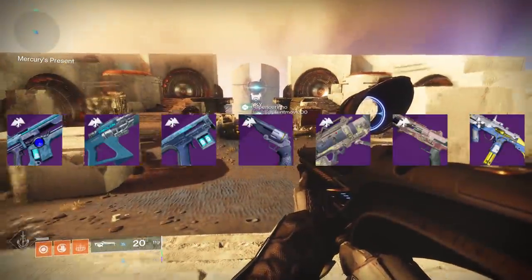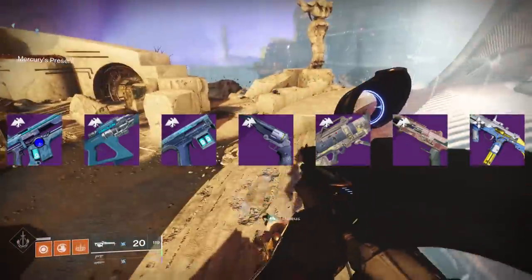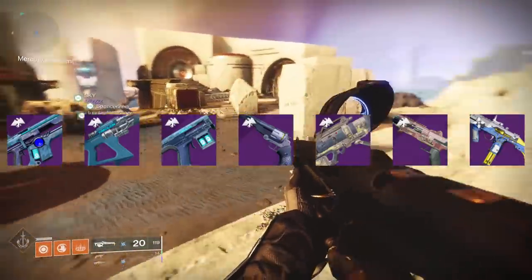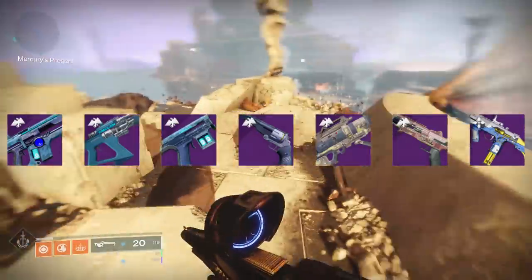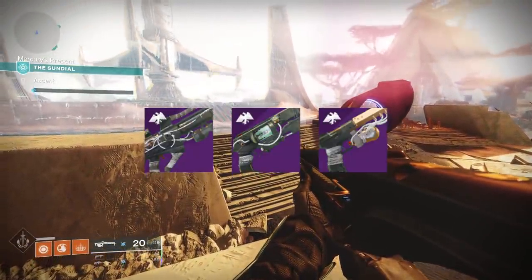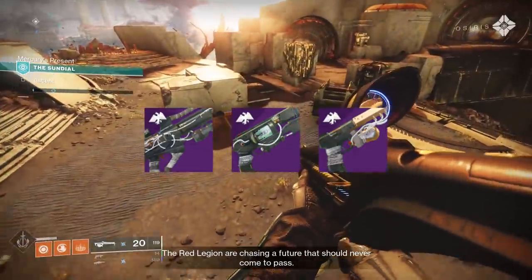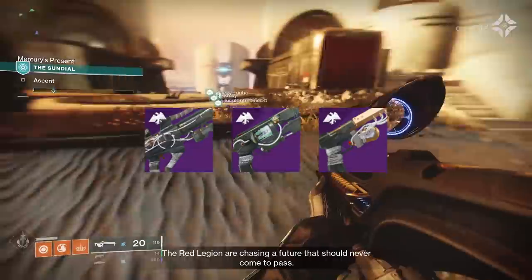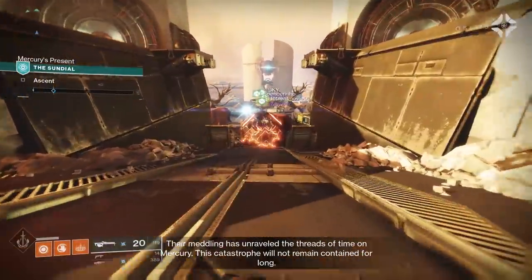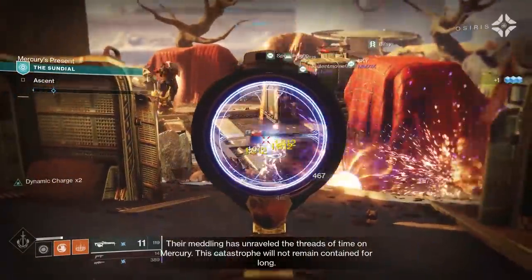There's also a bunch of Year 1 weapons that got refreshed with new perks — things like Uriel's Gift, The Old Fashioned, The Last Hope, and Hawthorne's Field Forge Shotgun. Are these bringing back bad memories of Year 1 yet? On top of those, three of the Prophecy weapons from the Curse of Osiris DLC were also updated for Year 3. I'm not sure if these are the only three available or if there'll be more revealed over time, but right now we only have info on three of them, which I'll cover after the new season's weapons.